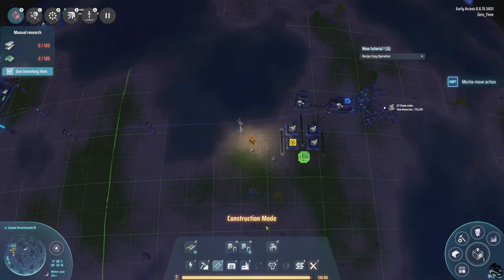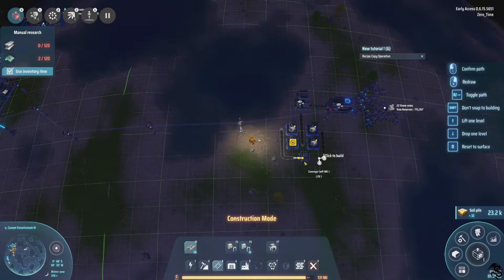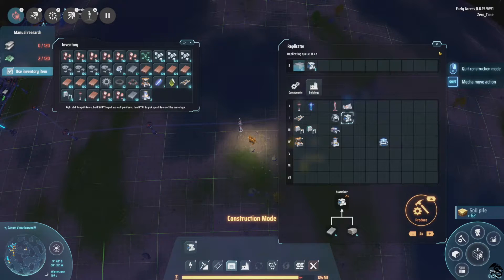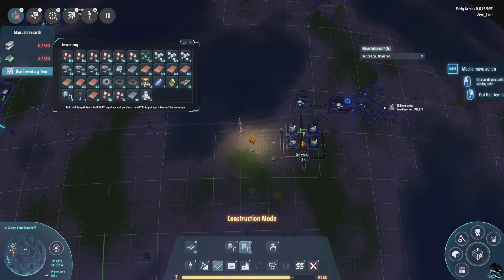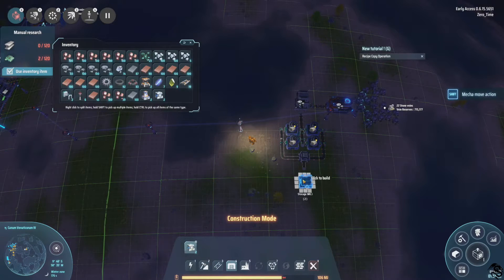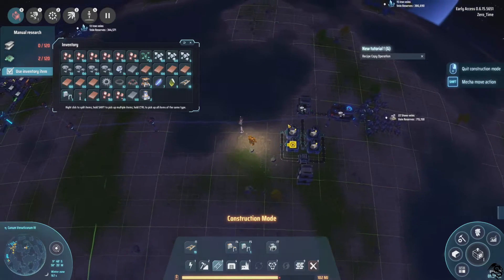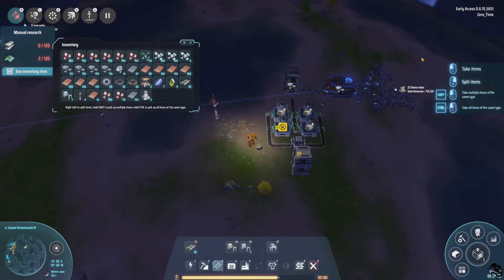Let's just place it here and connect straight to these into one little network, then build more of these storage facilities, back these up, then also outputs — and this one. I just like to have a massive storage so in case we run out of something we can just replace it easily. I don't know if we can turn that off — it can be really annoying.